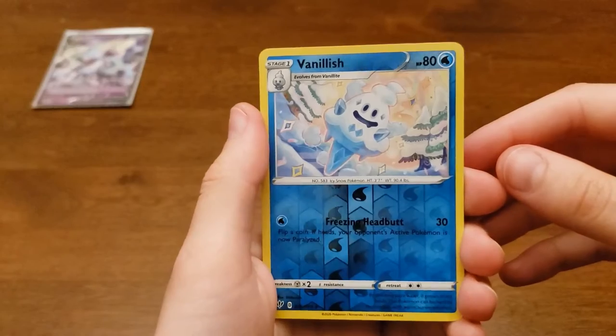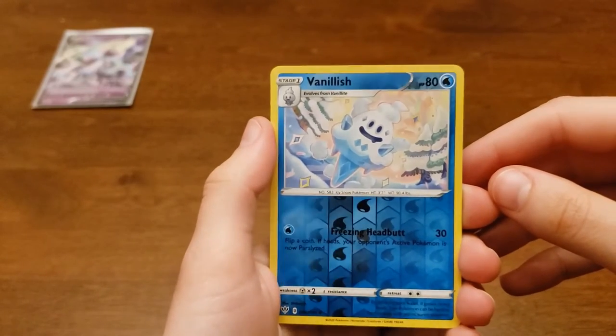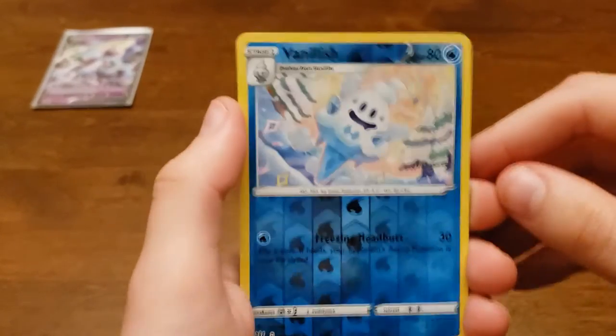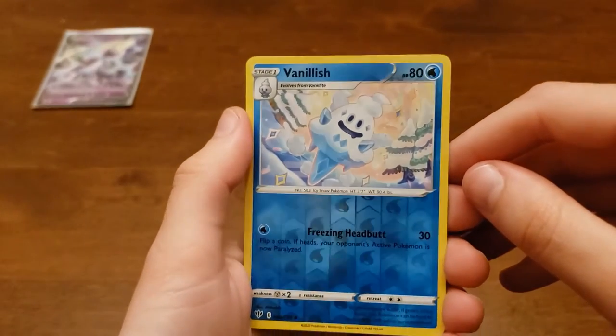This one looks shiny — it's a reverse holo Vanillish. Wait, is this a good one? No — oh, it's an ice cream cone. Nobody likes this card.